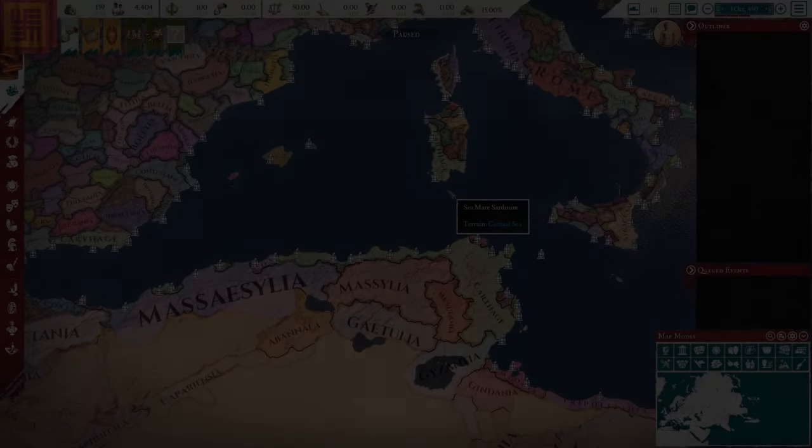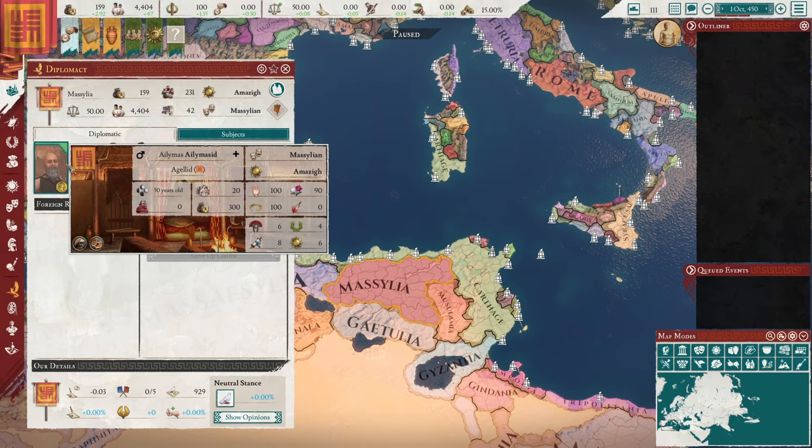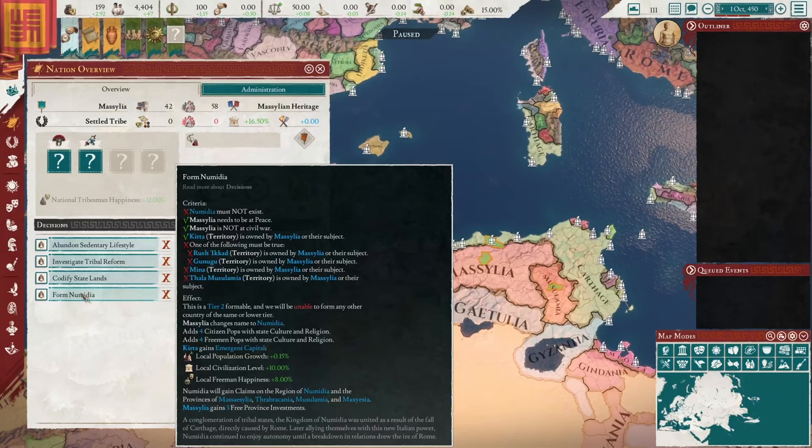Hey there, Jono here. Welcome back to another Imperator playthrough. This time we're going to be playing as the nation of Massilia, a tribal nation — a settled tribe at the start of the game. And we're going to try to form the nation of Numidia, which is going to be a little tricky.